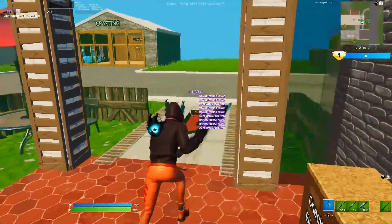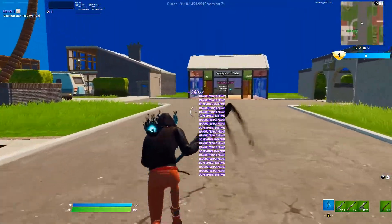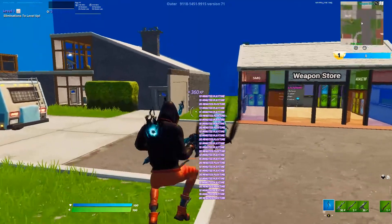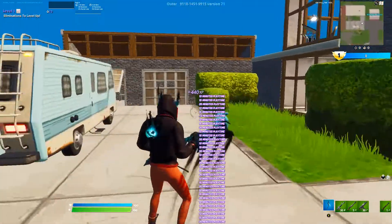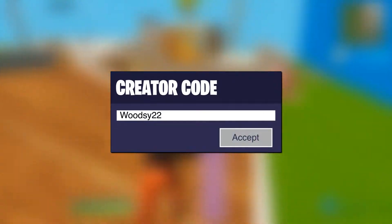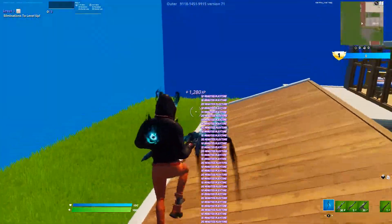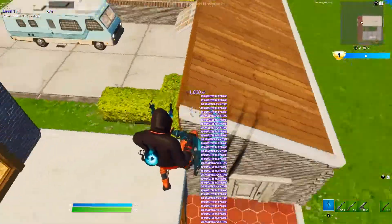Then straight away just emote — ready, there we go. Obviously this has been patched a little bit, but literally you can just emote and then you just walk around. You can actually leave your controller here and literally you'll just gain a load of XP. It's actually a really good XP glitch guys — it's probably the best one I've seen on here for a long time, mainly because it's an AFK one as well, so that makes it 20 times better.